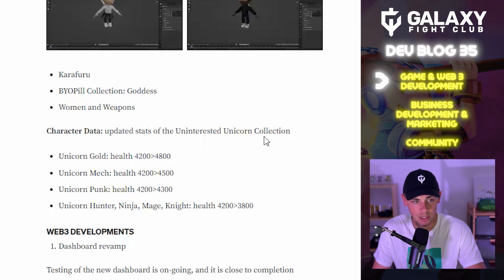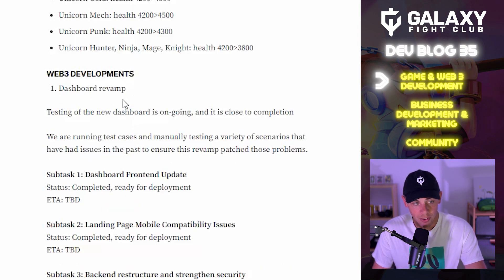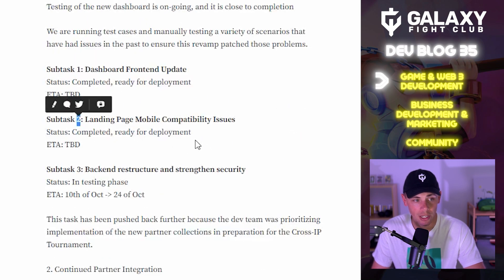Stats from the Uninterested Unicorn collection have been updated. On the dashboard revamp, testing of the new dashboard is ongoing and close to completion. We are running test cases and manually testing scenarios that had issues in the past. Subtasks one and two are completed and ready for deployment. Subtask three, the backend restructure and security strengthening, is in testing phase and has been pushed back from October 10th to October 24th, as the dev team prioritized implementing new partner collections for the cross-IP tournament.